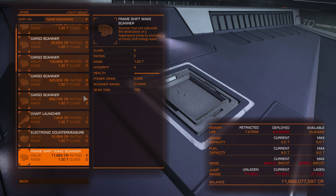Frame shift wake scanners are used to scan frame shift wakes. Frame shift drive wakes are left by ships that charge their frame shift drives. If you go to supercruise you leave a low energy frame shift drive wake. If you hyper jump to another system, you leave a high energy frame shift drive wake. If you fly to a different system, for anyone to see which system that is, they need a frame shift drive wake scanner to scan the wake and then they can follow.